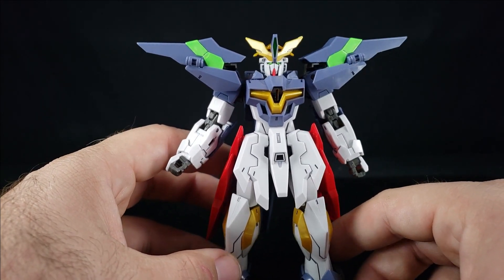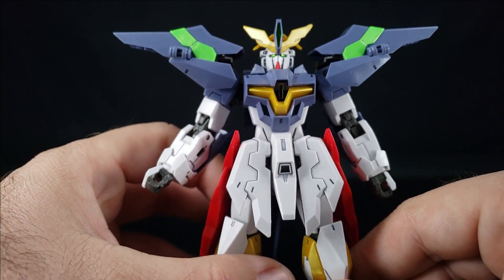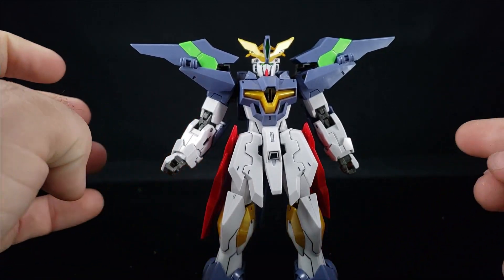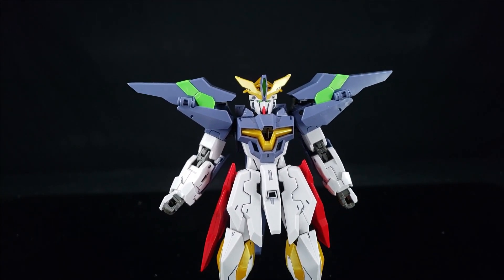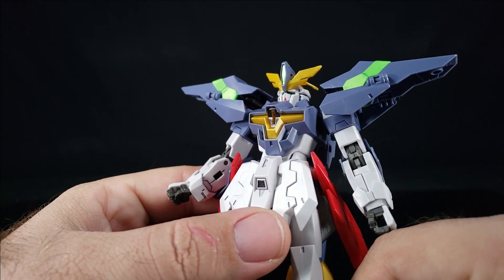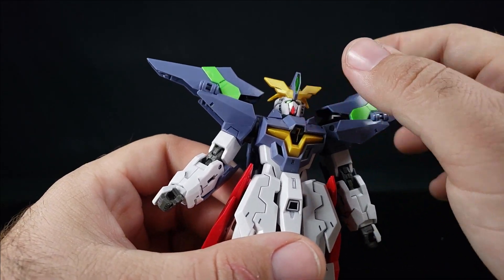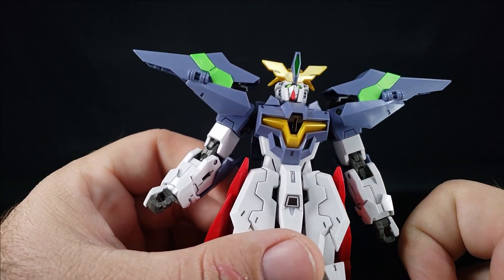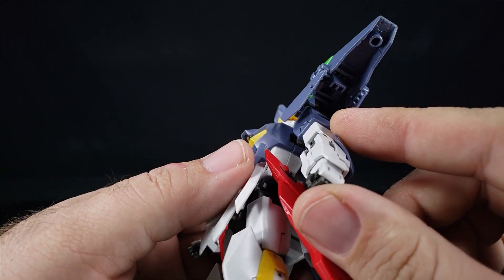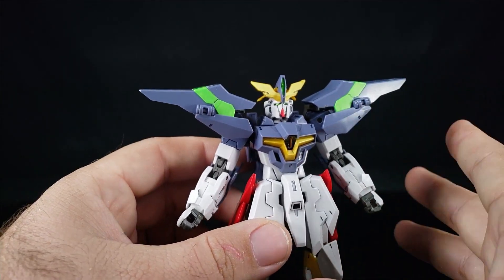Looking at the head, he does have a crazy looking crest — that super high thing that Athrun would have on a lot of his mobile suits from Seed, especially from Seed Destiny. I do like the reflective green; the head looks fine and very Zeta-inspired in a way to me, which kind of makes sense. Having just done the Maywood Pod plus a Master Grade, some of the construction here is just... interesting.